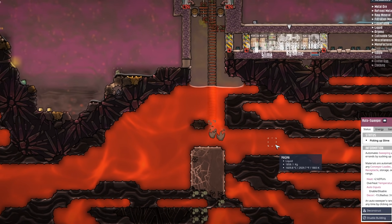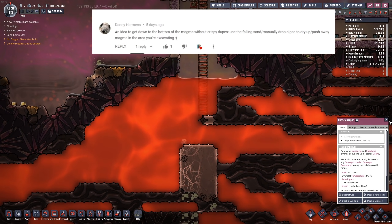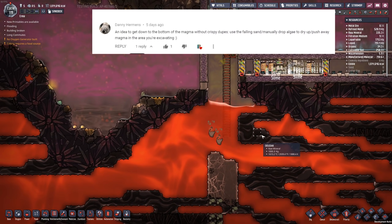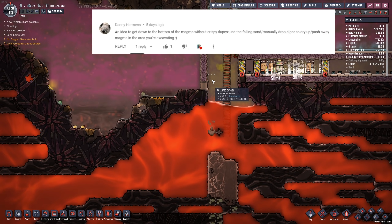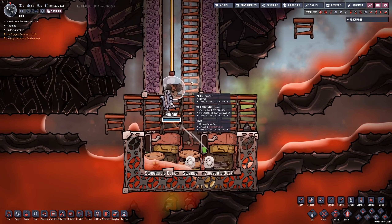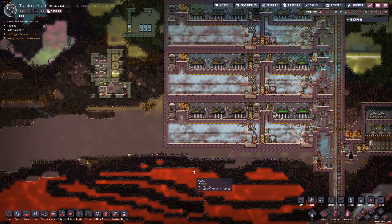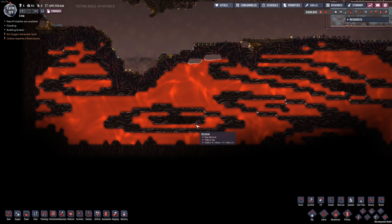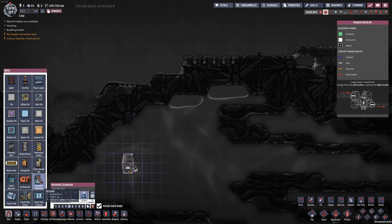This is such a weird thing. This comment from Danny I thought was really interesting. It says an idea to get down to the bottom of magma without getting crispy would be to use falling sand, or manually drop algae to dry up or push away the magma you are excavating. Danny must have seen the point when I was having some material drop down here to uncover the sweepy dock. We might be able to use that technique to actually dig down through the magma and get to the bottom of our core without exposing our dupes to magma. Let's see if we can make that work today.